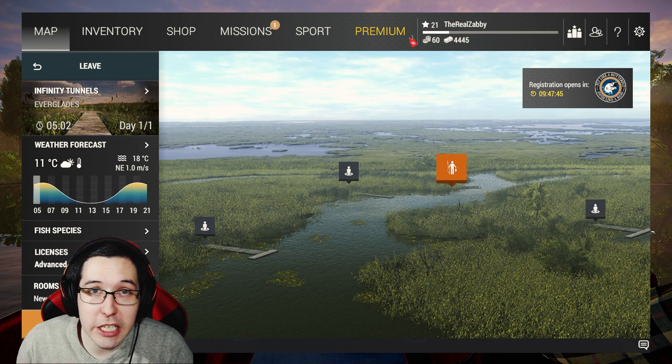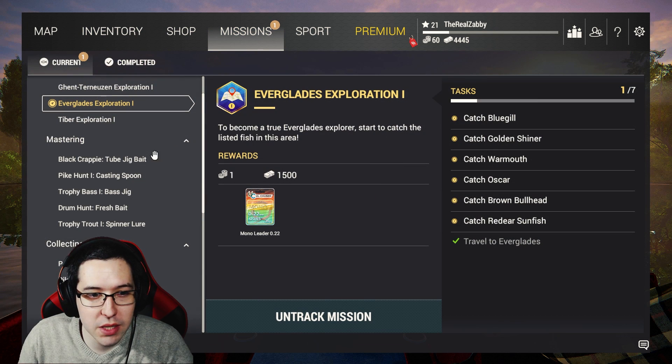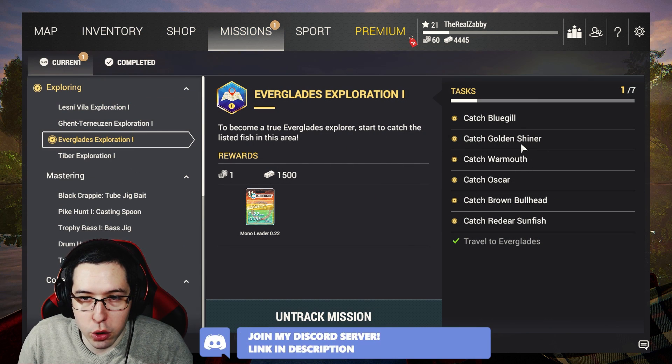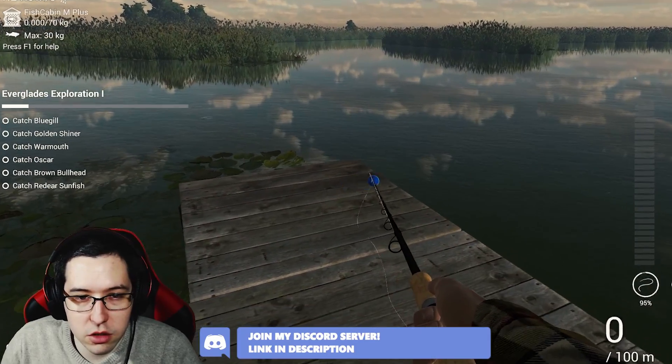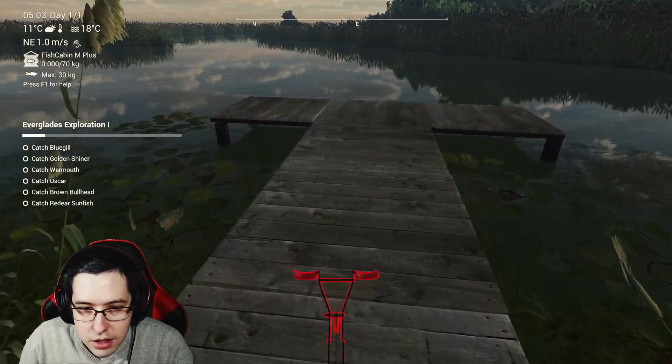Coming down to the Infinity Tunnels, I'm equipping my panfish setup — number 8 hooks with red worms — to work through the exploration missions. We need the blue gill, golden shiner, warmout, oscar, brown bullhead, and redear sunfish.